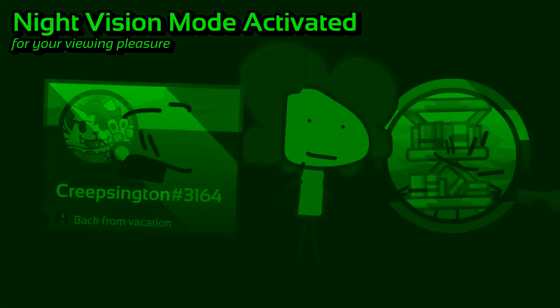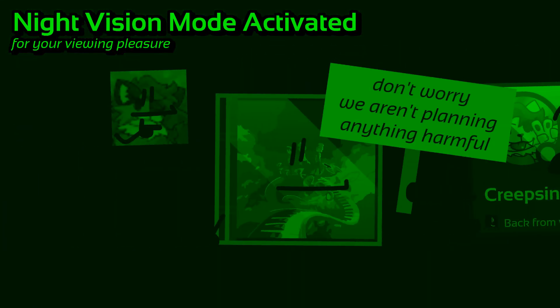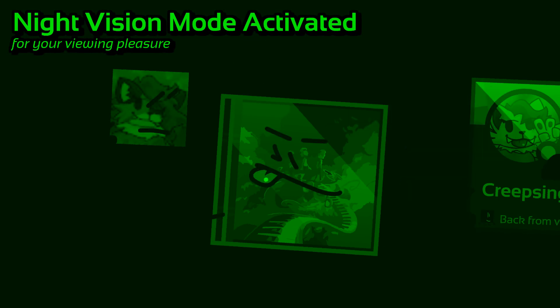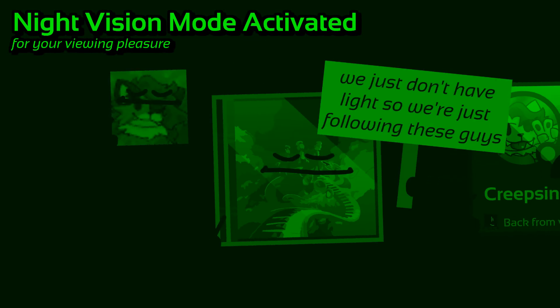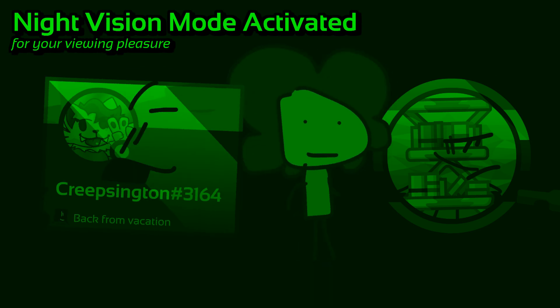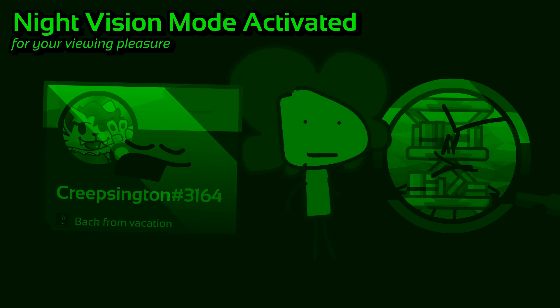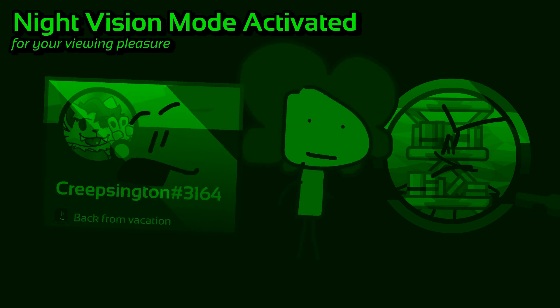Man, it's so dark that this flashlight barely even does a thing. I mean, you would expect it to at least light up something — it is like a military-grade industrial tactical flashlight. But no, here we are, walking through the pitch darkness with like a little ray of light in front of us. I really don't get how this room is defying the laws of energy, just being so dark that the flashlight doesn't even work at all. We cannot see anything right now. Like, what is happening?